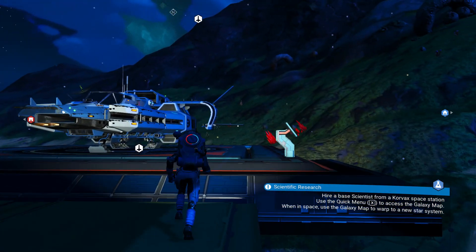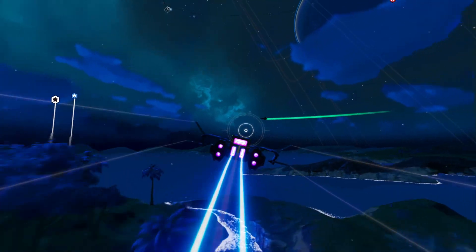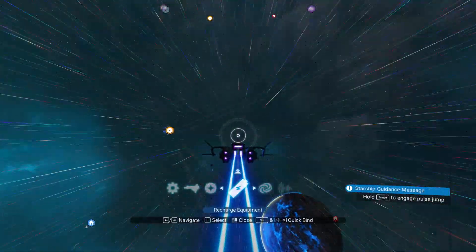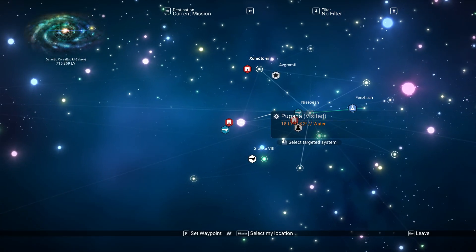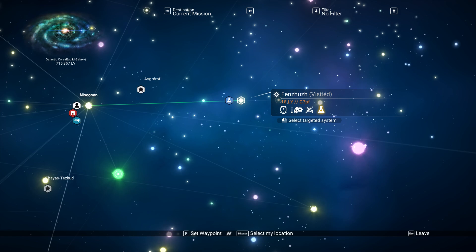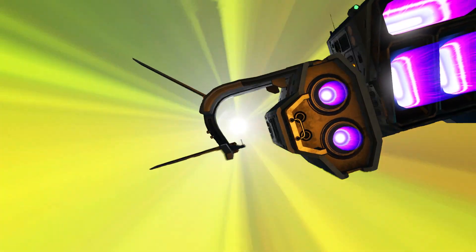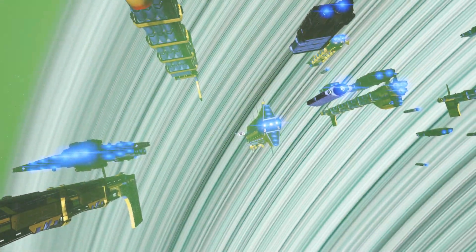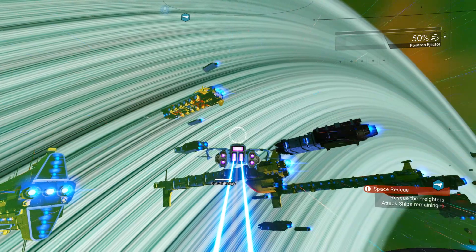Now we're going to go in and change the scientific research. He's on another system in space. He's not in Kugana — that's not right. There he is — Fenshoosh. Nice big system out there.